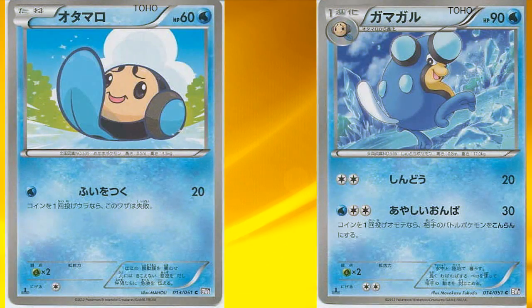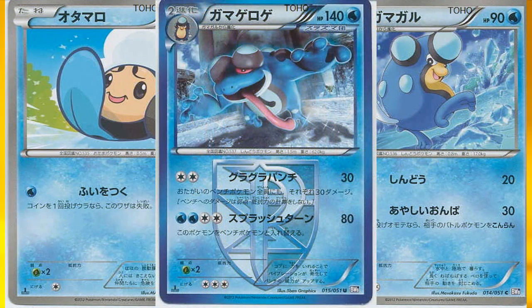Then we have the Seismitoad evolution line. The most interesting attack for Seismitoad, of course, is the first one, which deals 30 damage to your opponent's active Pokémon and 30 damage to all the benched Pokémon — both yours and your opponent's. So for only one DCE you can use a really powerful spread attack, and this could actually work really well with Mr. Mime, which I'll talk about later on.